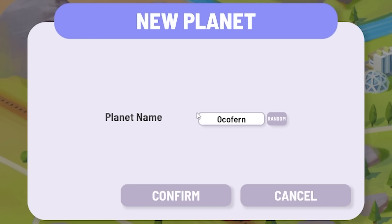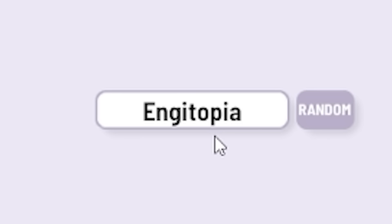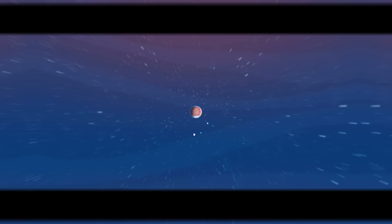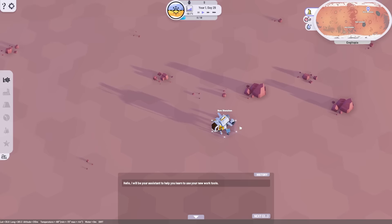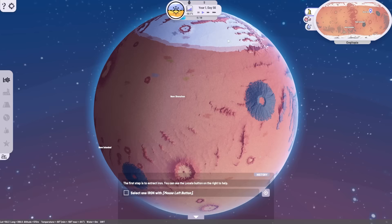Let's start a new planet and randomize until... nice! Engiotopia - that sounds perfect. So this is the planet we are currently occupying and we're going to terraform it from the Mars-looking planet that it is into a lovely green habitat. If we zoom out, we literally have the entire planet here and there's even polar caps and stuff.